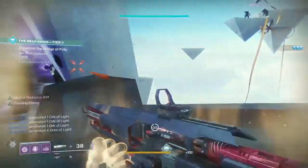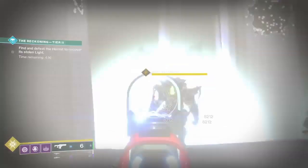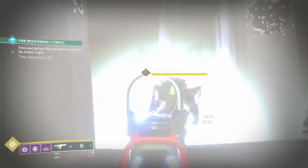Once you finish one spot, it will tell you to go to the next, and there are six spots that you need to stand on and clear out adds. Once you hit the last one and you're at the end of the bridge, there will be a portal that will take you to another dimension — or an Ascended Land Realm, just like the Forsaken DLC.